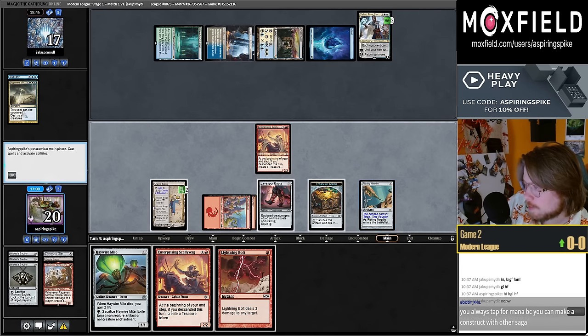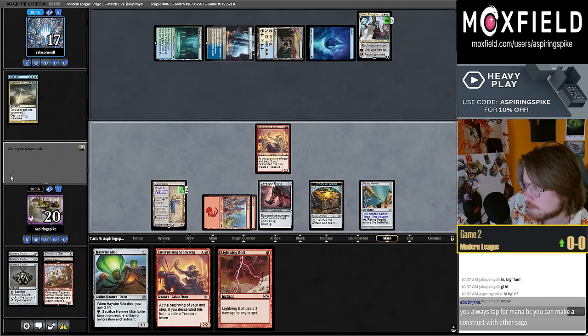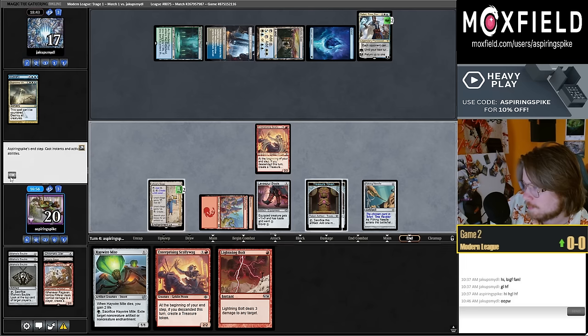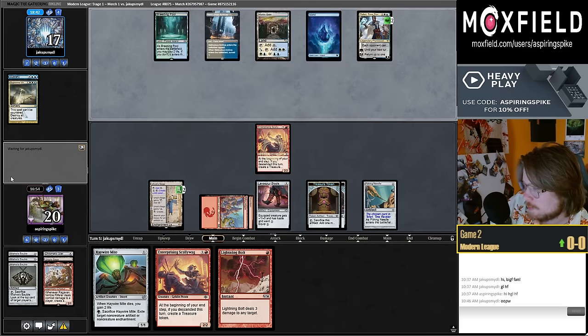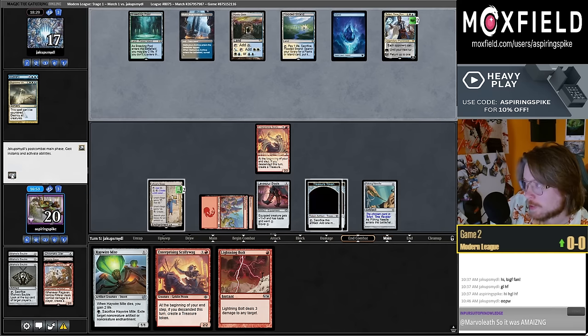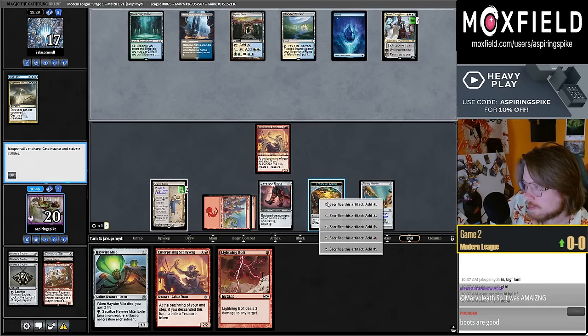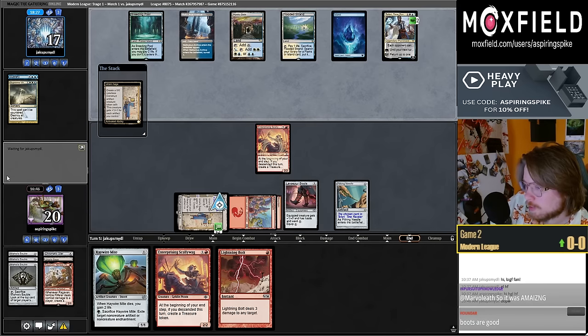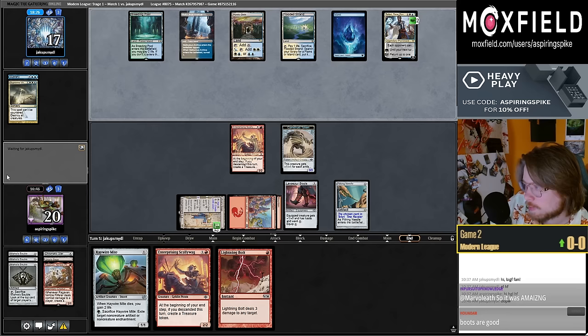I can either play second Scallywag and get two treasures, or use these two treasures to make a construct — let's make the construct, we don't have much juice left. They can't instant-speed Verdict because they didn't plus the Teferi. We're going to trigger Descend off the Saga going to the yard. The Boots have been looking really good.